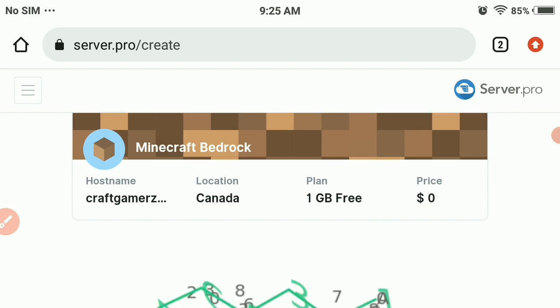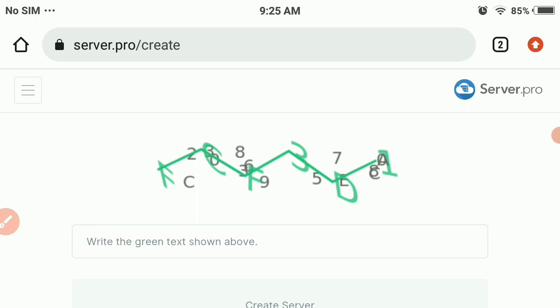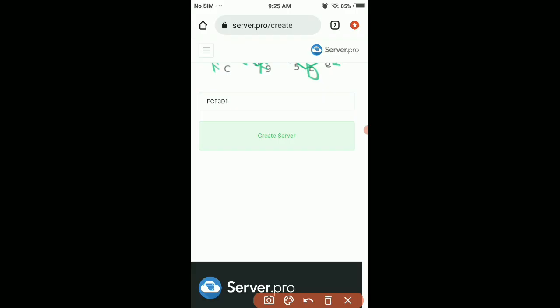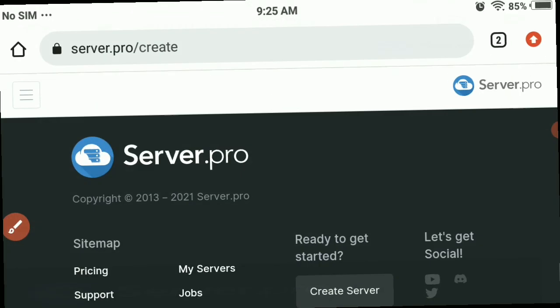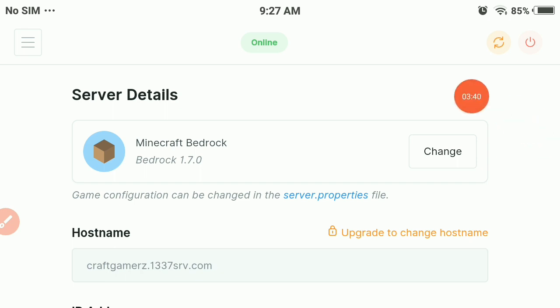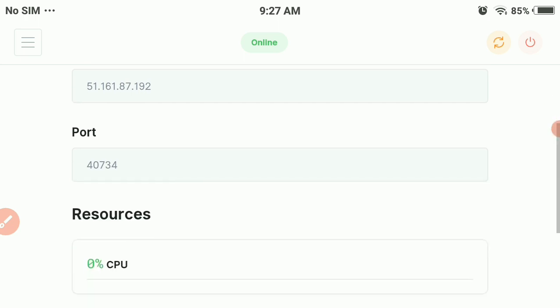Now we can finalize our server. As you can see, this is our server — it's based in Canada. The IP address and port will be in the description. Before you can use your server, you need to click 'Create Server.' Our server is now done!